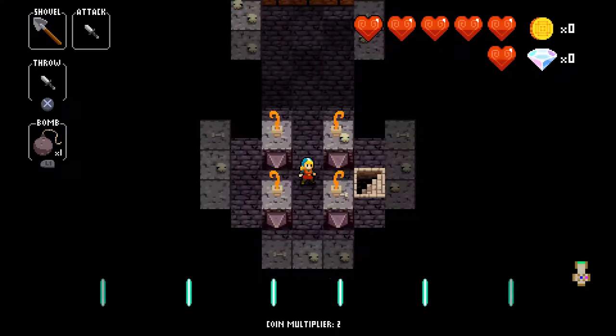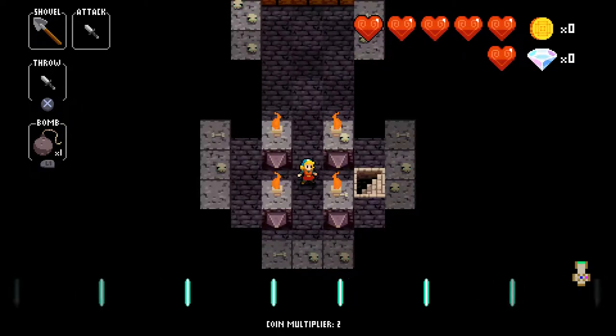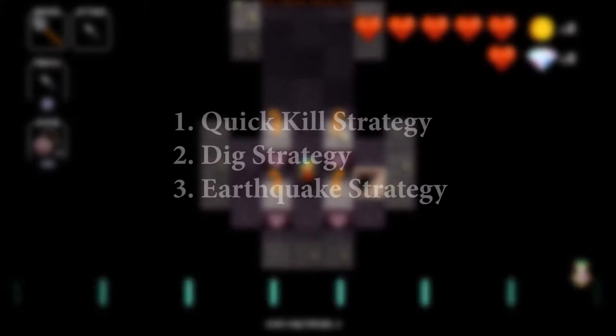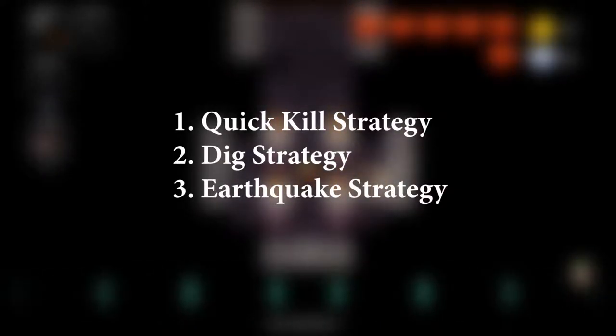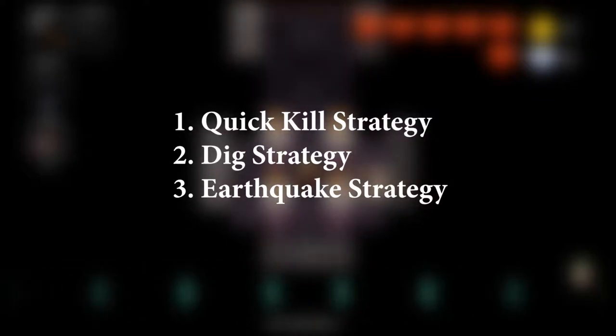Now that we understand how the fight works and what kind of enemies to expect, it is time to dive into the strategies. Starting off with the general strategies, which make use of certain items such as spells or bombs. In this category we are going to look at three different strategies: the quick kill strategy, the dig strategy, and the earthquake strategy.